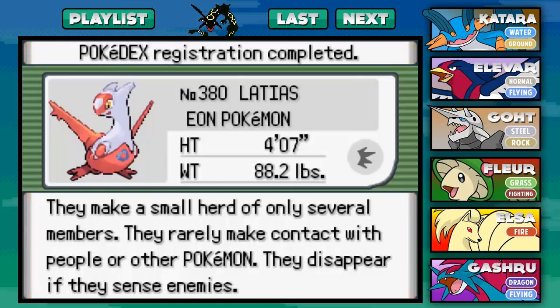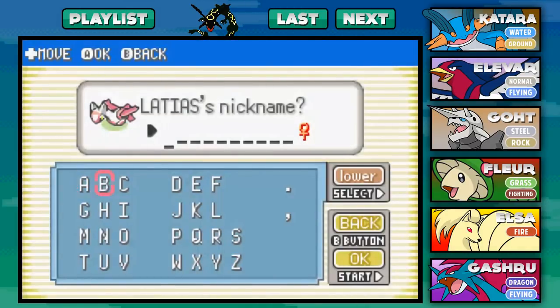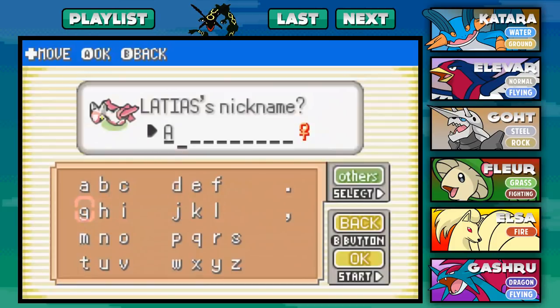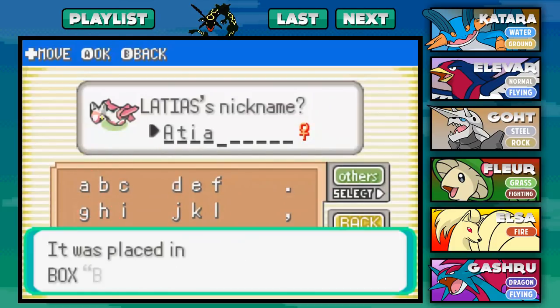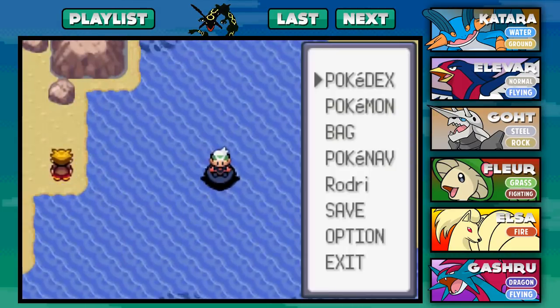They make small herds of only several members. They rarely make contact with people or other Pokemon — they disappear if they sense enemies. I'm gonna go ahead and give it a nickname now. Something that comes from its own name — I think it sounds kind of neat. I'm gonna call it Adia. With that, Adia has been transferred to the PC.